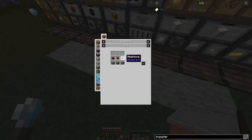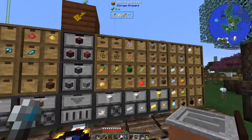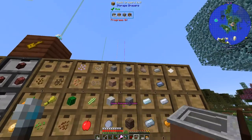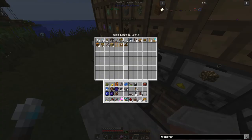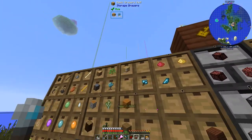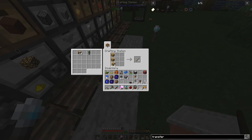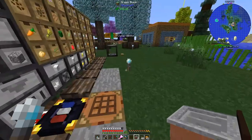Transfer nodes require chiseled stone and redstone - we've got redstone but no chiseled stone. We'll grab some and a chest. We should have enough to make one of those and then the transfer nodes. We got 11 of those.